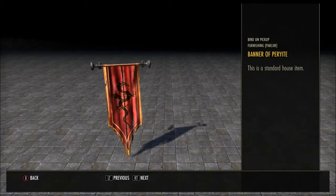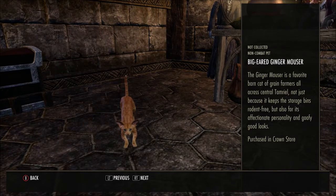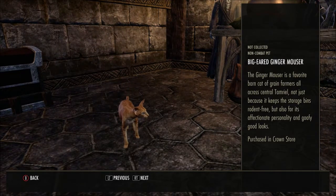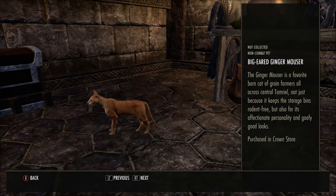Then we have the Banner of Perriite — a big-eared ginger mouser, a favourite barn cat of grain farmers all across central Tamriel. Not just because it keeps the storage bins rodent-free, but also for its affectionate personality and goofy looks.